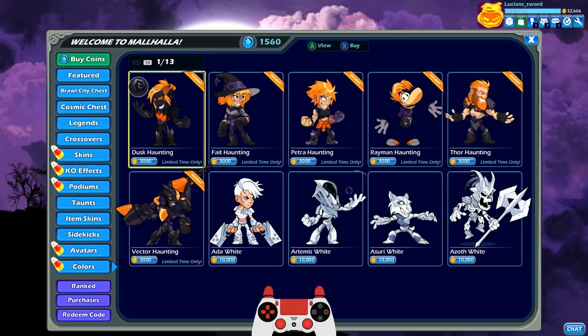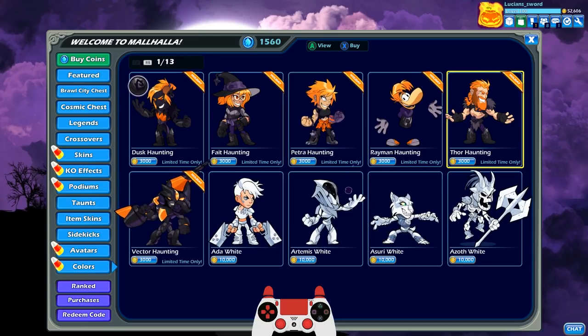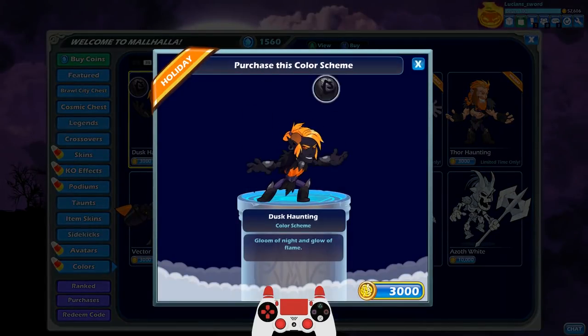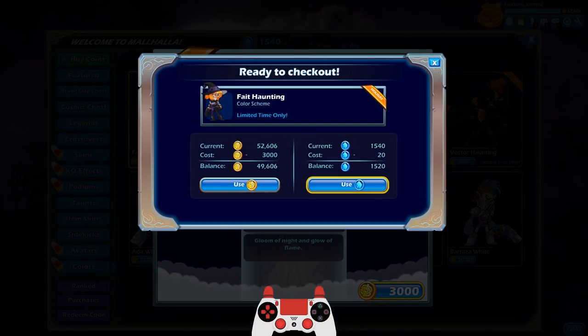I want to save my gold. And last but not least, we have the new Haunting colors. I shouldn't say new because they've been out in years past for the Brawlhalloween event. But these are all the legends that have been released since last year because I buy them for every legend every time this event rolls around. Pretty cool. We got Dusk. I'm going to go ahead and use Mammoth Coins to unlock these because I really want the coins saved for getting black colors. It's actually a lot harder for me to get gold coins than it is to get Mammoth Coins.